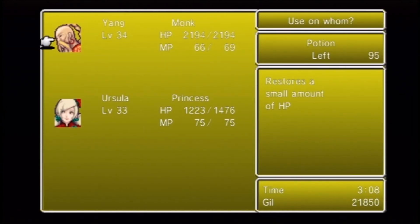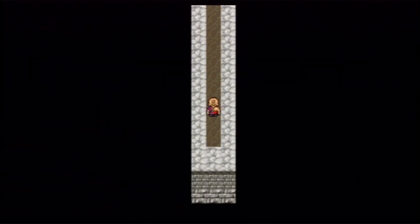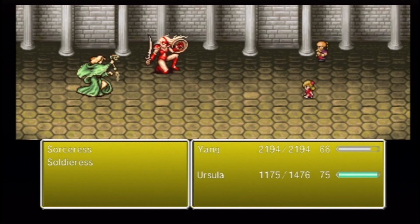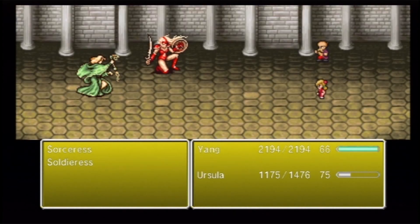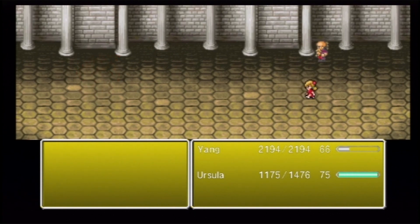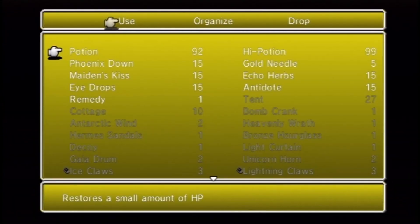Yang's going up another level. Let's see how much Ursula has to go - she has 4,940. For this we just attack normally. Keep in mind that attacks are quicker than abilities. So if you can one-hit something with a regular attack, then it pays to attack. That's why I'm not using any abilities as of yet, but I will probably very soon.